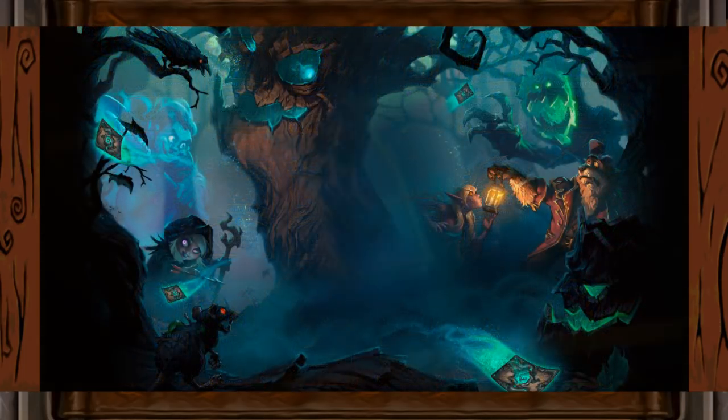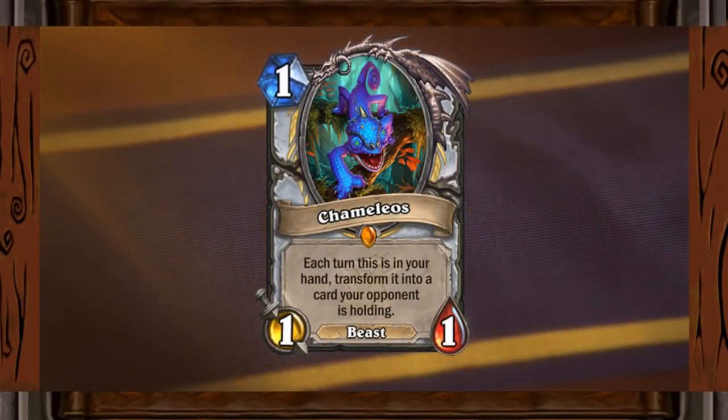Starting off with the priest legendary, Camelios. This dude can bring a ton of value and if you are lucky enough to draw him in your early turns or even mulligan it, it's gonna be like you are stream sniping your opponent. Don't mind that it's a 1-1 card, it could have been a 0-0 for all I care. The effect it has will be huge versus control as well as aggro decks. You will definitely want to know if the paladin against you has a Tarim waiting in his hand. You can imagine how strong this will be and I am pretty sure this will see a lot of competitive play.